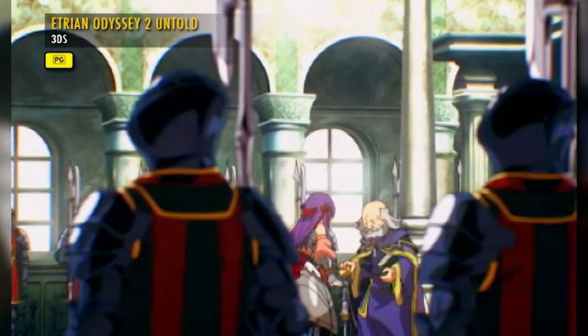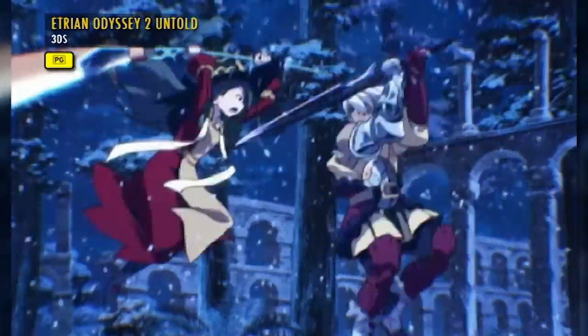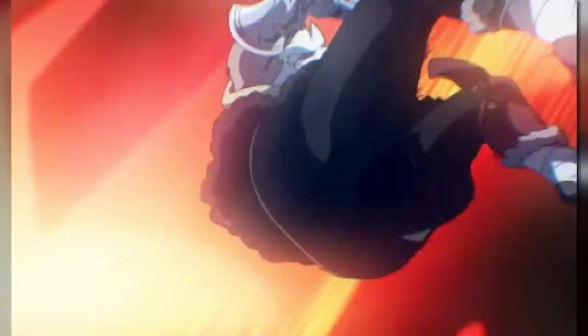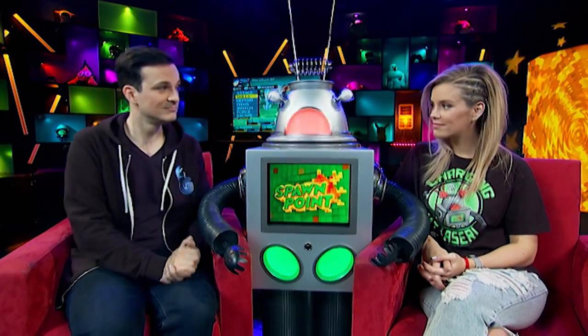The Fafnir Knight is a party-based RPG that will see you questing to reach a fabled castle in the clouds. The Etrian Odyssey games have been around since the first Nintendo DS, and this instalment is a revamped version of the second game in the series for the 3DS. It's an RPG for lovers of RPGs.